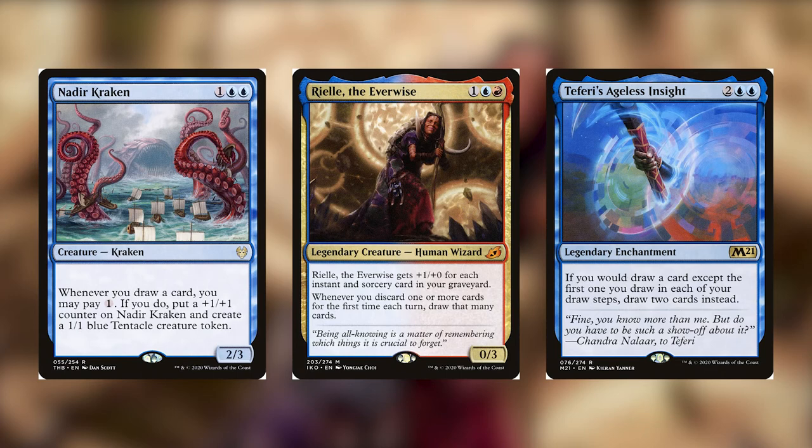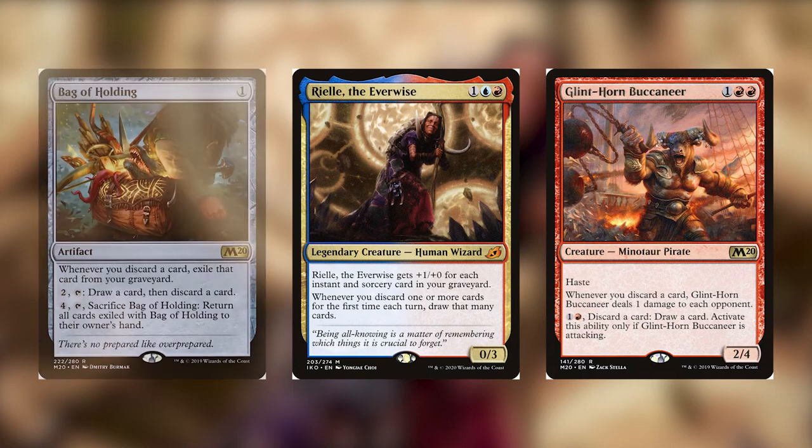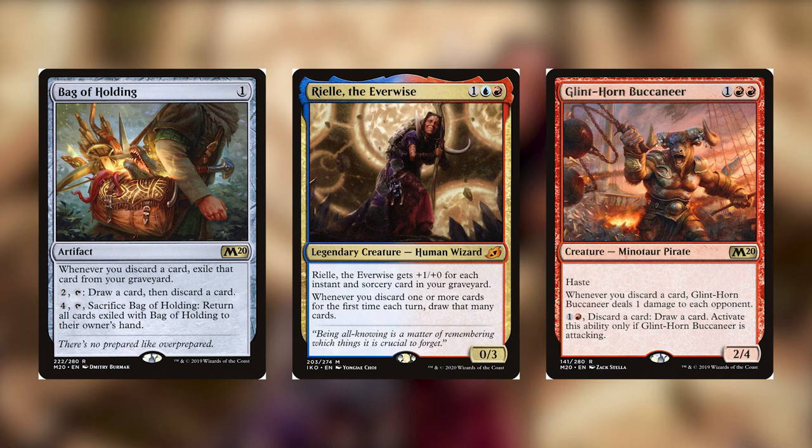We do have two cards that are kind of discard payoffs. There's Glint-Horn Buccaneer, which will basically ping your opponents every time you discard a card. And then you have Bag of Holding, which makes it so when you discard your card, it'll actually go into the bag and then you can eventually have them back in your hand — pretty awesome.